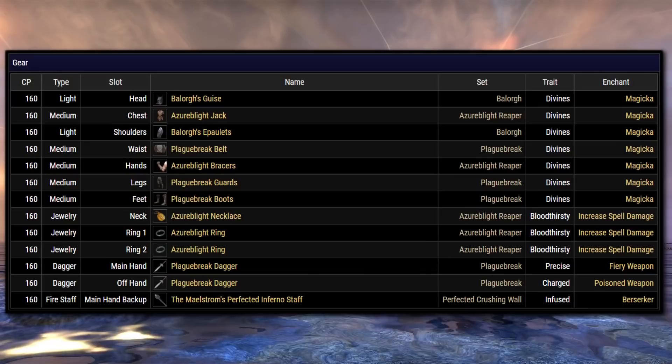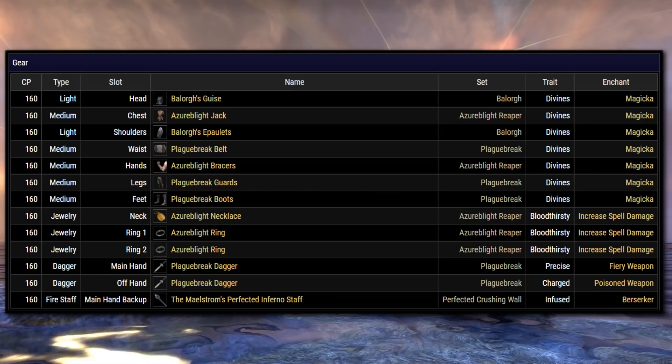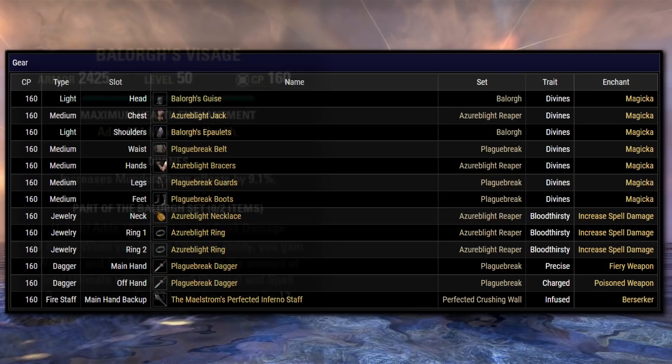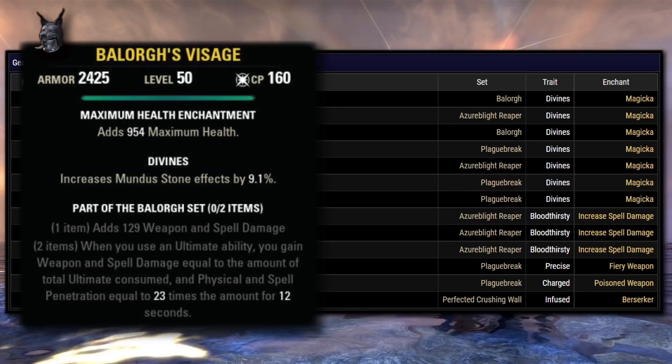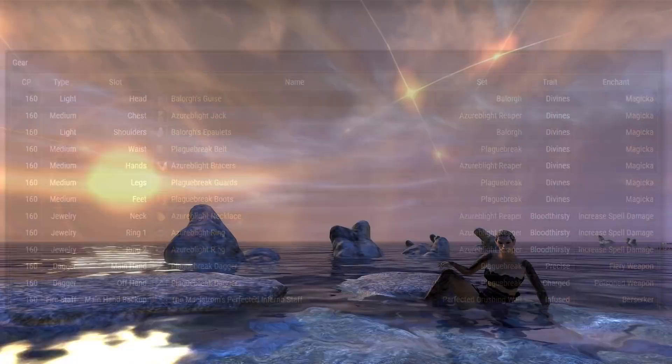Let's talk about how to set this up. You can run these two sets together if you want, but keep in mind they are both medium sets. So if you're on a stamina build this is no issue, but for a Magicka setup you'll probably want to go one or the other most of the time, or if you want to do both together, you'll slot them for a specific burst encounter with Balorg equipped as your monster set. The reason you can get away with this on a Magicka build is because Balorg will fill out your missing penetration from not having the light armor pieces when you cast an ultimate, and if the length of the pull is short enough you won't have to worry about sustain either from missing those light armor pieces.